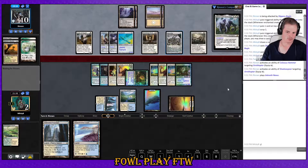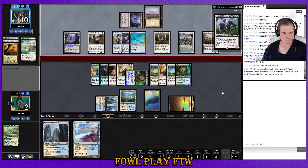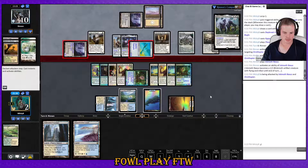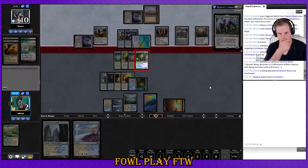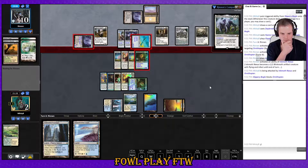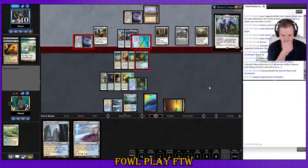If they attack, I'm blocking here. Activate Inkmoth Nexus — that's fairly smart from them, pressuring us on the other side life-total-wise. We're gonna lose like three power here by this Bogle dying — that's pretty annoying. We don't need to block though, or else we just lose. We'll lose one power — that's sort of semi-doable.